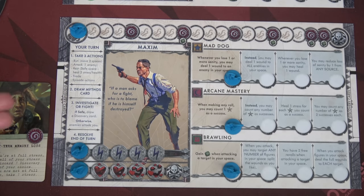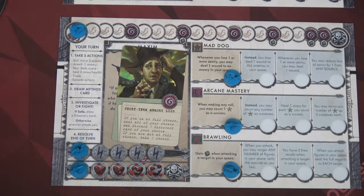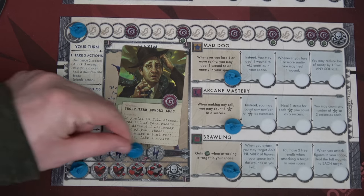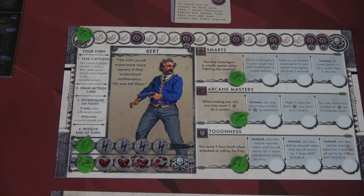We're going to play with two investigators today. Our first is Maxim — he's a mad dog. Whenever you lose one or more sanity, you may deal one wound to an enemy in your space. He has arcane mastery, where the star is considered a success, and brawling — whenever he attacks an enemy in his space he gets a green die. He also has short-term memory loss: every time he hits the red spot on his insanity track, if you're at full stress, heal all your stress and discard one discovery card of your choice. If not at full stress, take one stress.